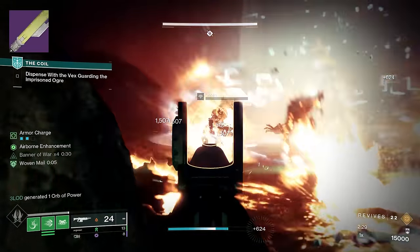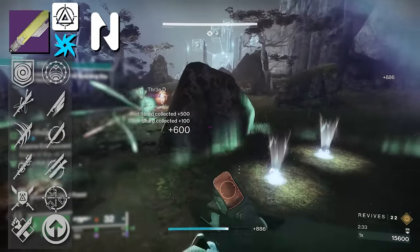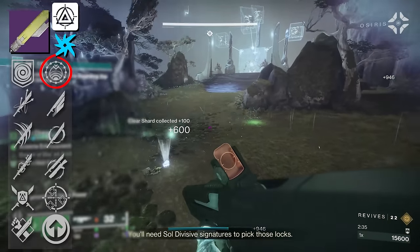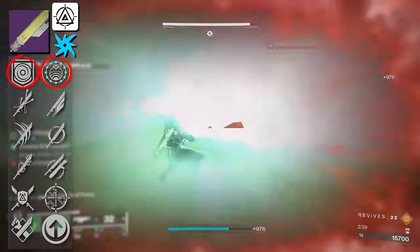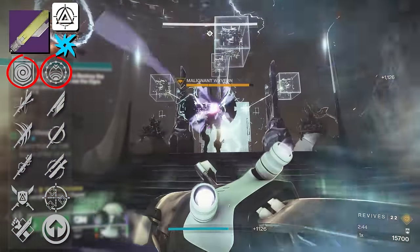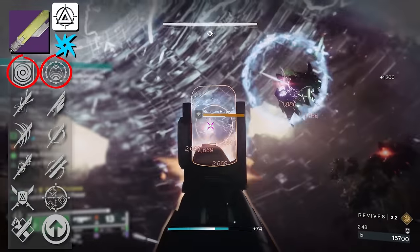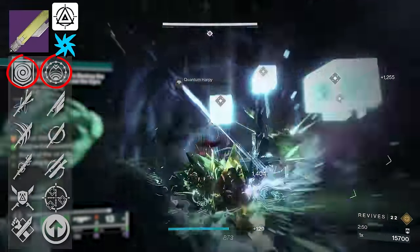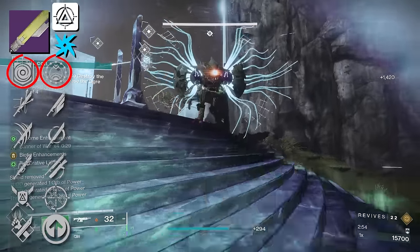Moving on to Geodetic HSM, another sword but with the Origin Trait Nadir Focus. This one's interesting because it has a Destabilizing Rounds and Repulsor Brace combo — two traits that really build off each other. It's a really cool, very intriguing combination. It may not necessarily amp up the lethality of the sword itself, but the synergy it provides for Void 3.0 builds and the ammo economy swords have makes it a very fun option.